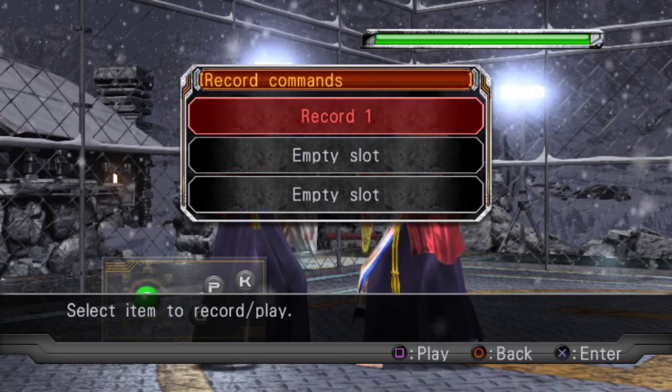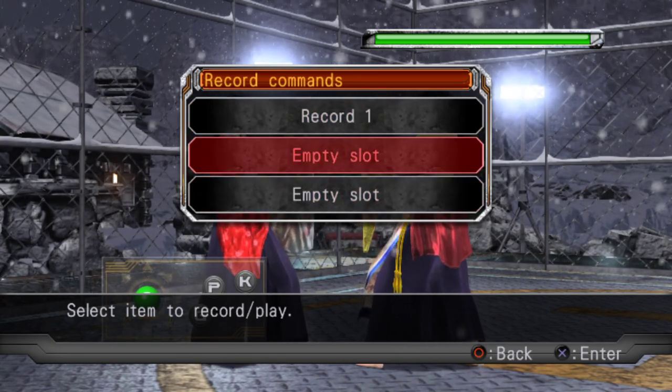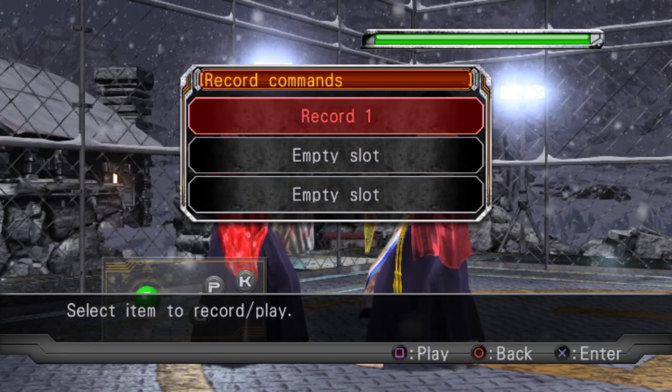In Virtua Fighter, mix-ups are generally done with mids versus throws, not as much mids versus lows like in Tekken. Most lows in Virtua Fighter are actually minus on regular hit — possibly with some counter-hit properties — but you're not really using them in the same way as in Tekken for the most part.